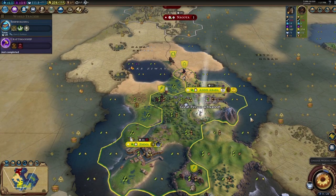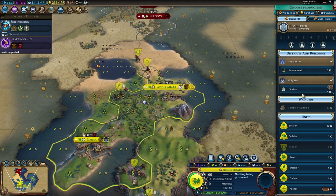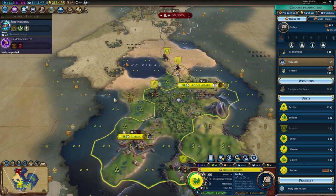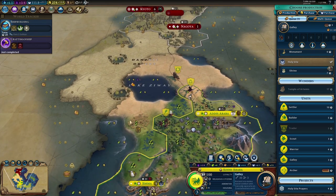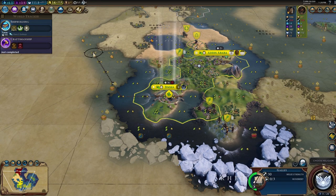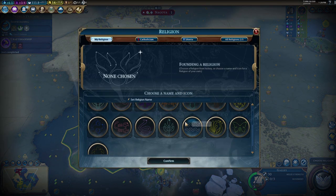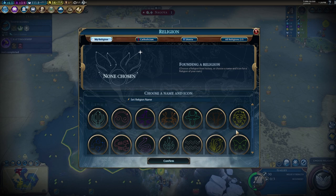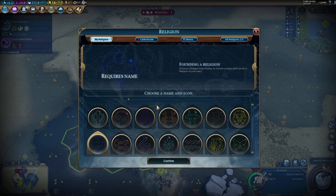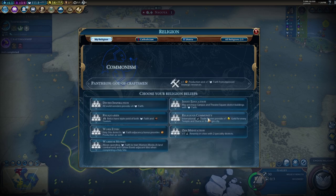Let's recruit the Great Prophet. What religion are we going to pick? I have no idea — this is going to be an awkward one. Let's name it Parkaroo after my dog Parker. For beliefs: Reliquaries is always great — faith bonuses provide production as well. We also need missionaries to be cheaper for a religious gameplay style. I think we want Reliquaries and whichever other belief helps with smaller empires.